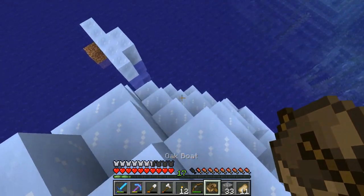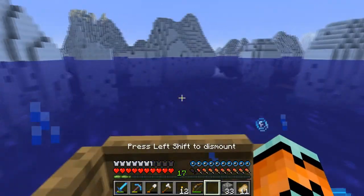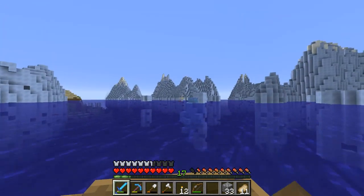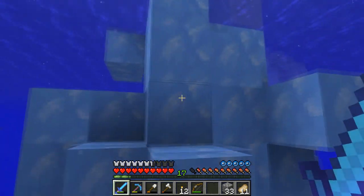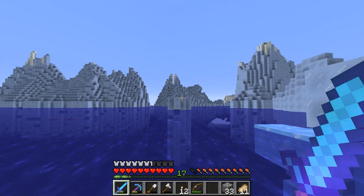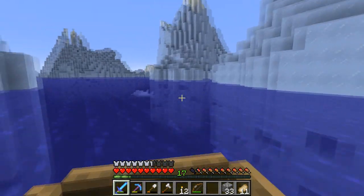Let me get the boat out and show you around. I don't think I've spotted any blue ice just yet. Oh, there's also an ocean monument here - I found that a little hilarious because there's an ocean monument in an iceberg biome. Here's some blue ice - you still need Silk Touch for blue ice. I've read before that most of an iceberg's mass is below the sea, and that's kind of why they are perfect ship sinkers.